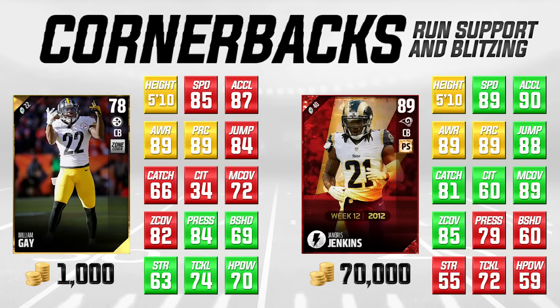Next on the list, we have guys that I would call run support and blitzing cornerbacks. These are very situational cornerbacks because I would not want the left side of the screen guy, William Gay, on the field unless I'm blitzing with him or if I know for a fact that the opposing team is going to be running the ball a lot. The things we're really looking for with these guys: speed and acceleration always, but also good block shedding, strength, tackling, and hit power. William Gay definitely does that. You compare him to Janoris Jenkins on the right side of your screen, who's 70,000 coins.